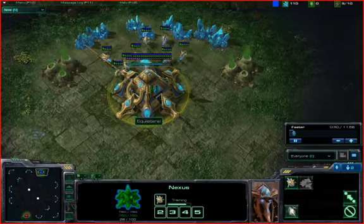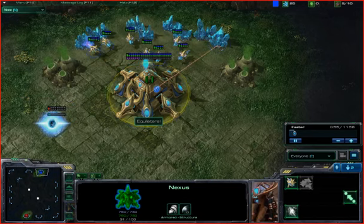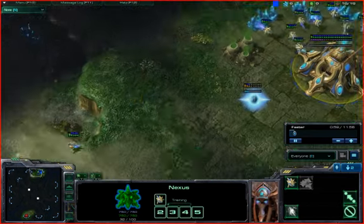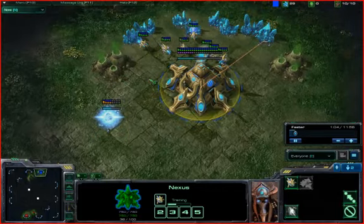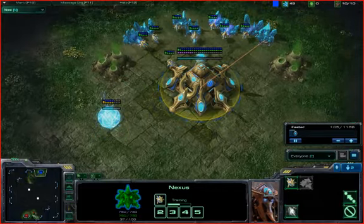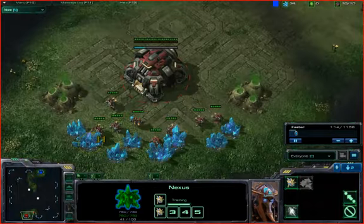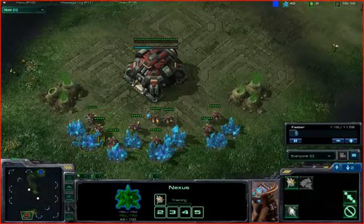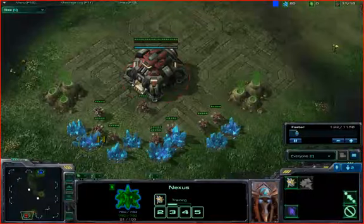He's playing Protoss at the top. Protoss is his main race, so Terran's my off race — I'm actually really bad with Terran. I can only play TvP, I can't play any of the other Terran matchups. I'm going to show you how to counter the Void Ray build, and it's a variation on the reactor on the barracks, factory, tank, marine push.